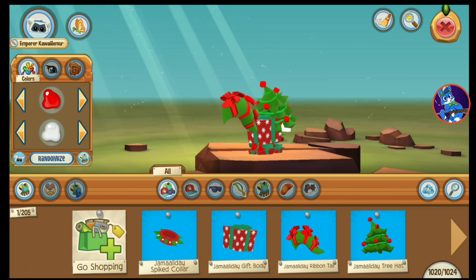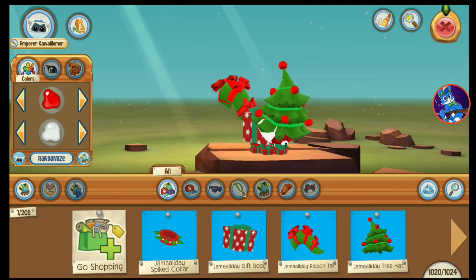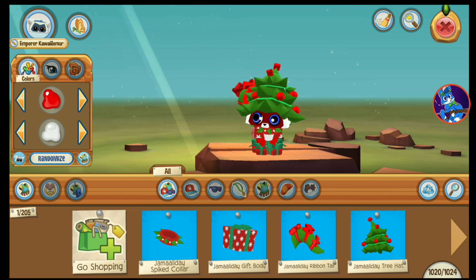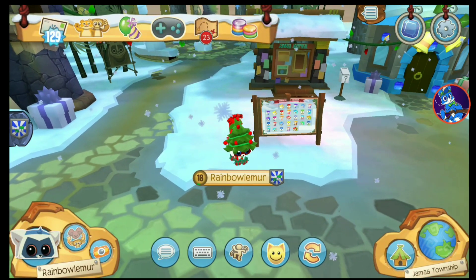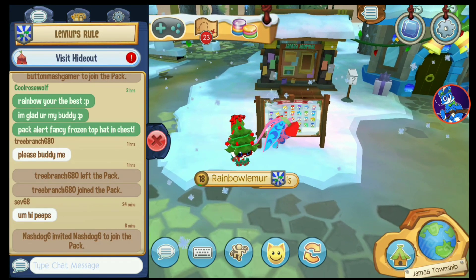The main reason I made this video is just to let those of you that haven't played Annojam in a while know — there's a new spike in Annojam. This one's called the Jamaladay spike color. And also, I reached 4k subs — yeet!